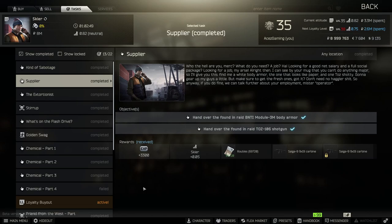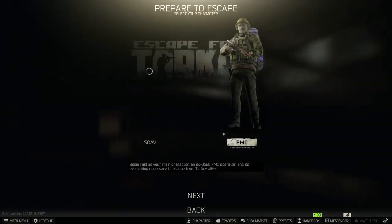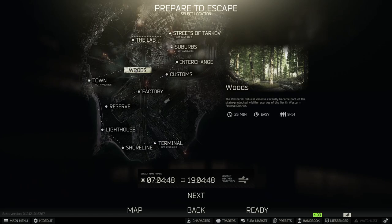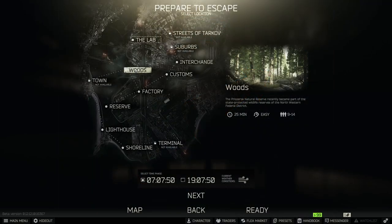Everybody is welcomed here on Aces EFT. So for the 3M body armor, we're going to be heading to Woods and we are going to be heading to the northern village. If you guys are returning players from a while back, there was a Woods expansion and we're going to be heading to that expanded area. But if this is your first time playing Tarkov or you're fairly new to the game, Woods is just going to seem like all one map. I'm going to throw a map up on screen right now and put a red arrow to where we're going to be heading. You're just going to have to find it on your own using some landmarks and this map. So let's head into Woods.